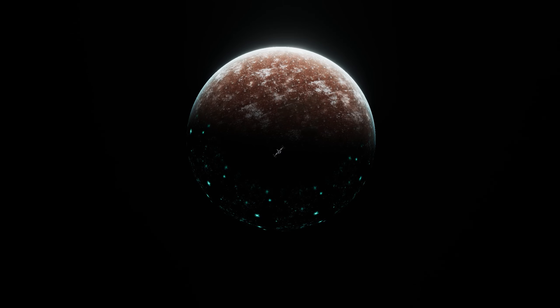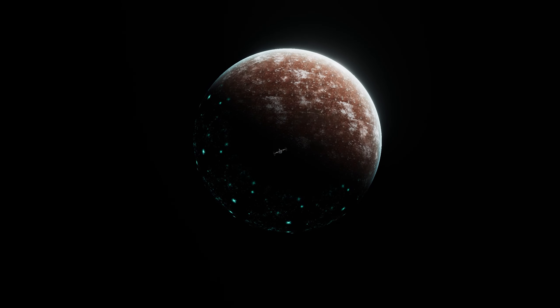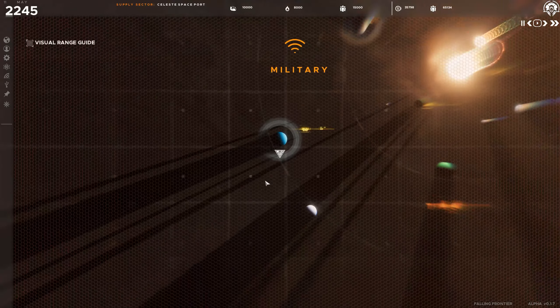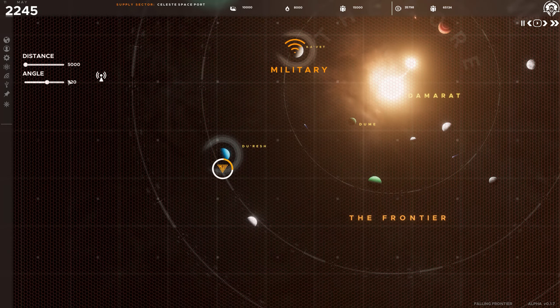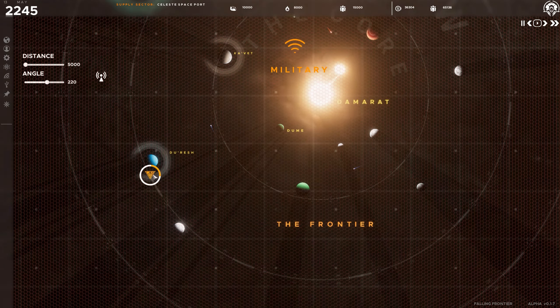Construct reconnaissance stations to scan your local celestial cluster or areas of deep space. These can be configured in both a passive and active mode. Passive mode intercepts jump signatures made within the line of sight of the station, whereas active scanning acts like a sonar, sending out a pulse beam, returning all objects within its line of sight, and also giving away its position.